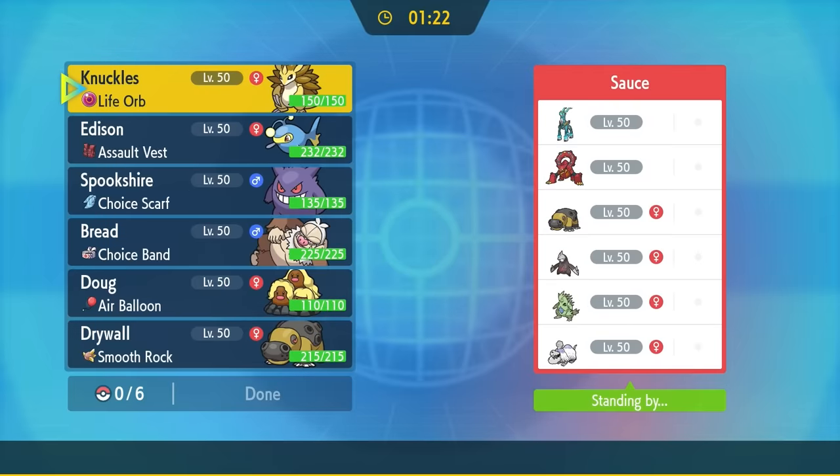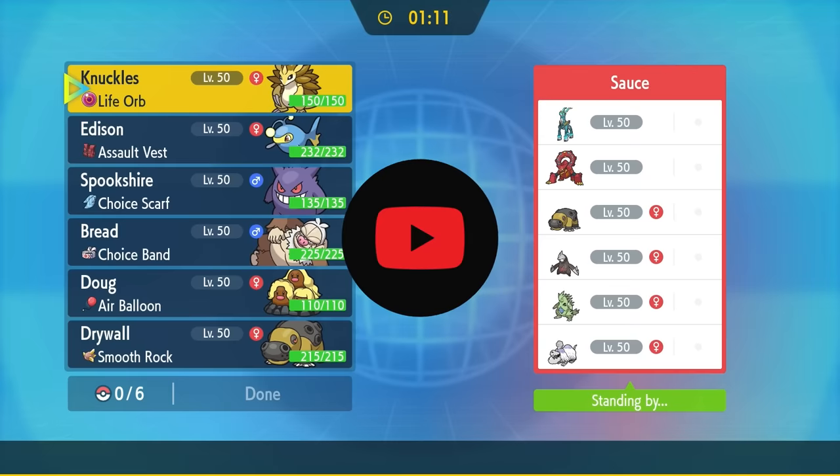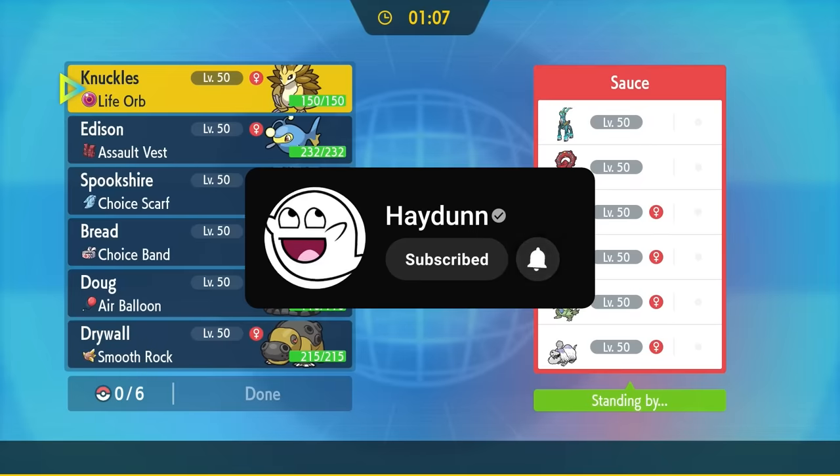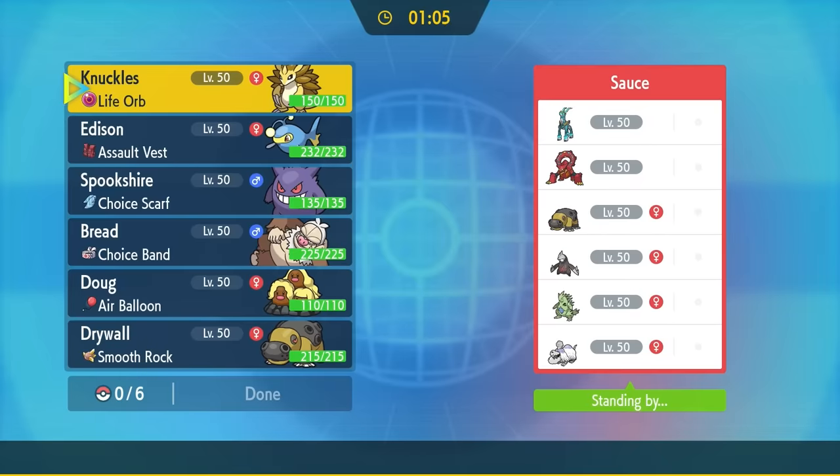I love Lantern for multiple different reasons, but the fact that when they had the opportunity to make a crazy, scary anglerfish Pokemon, they instead went a completely different route and made this a huggable little dolphin guy. Honestly, Lantern is amazing and nobody ever uses this thing, and that's what I'm here for. If you're into that kind of thing, consider hitting that subscribe button — it's free, it only takes a second, I promise you will not regret it. Let's go ahead and get into the match.